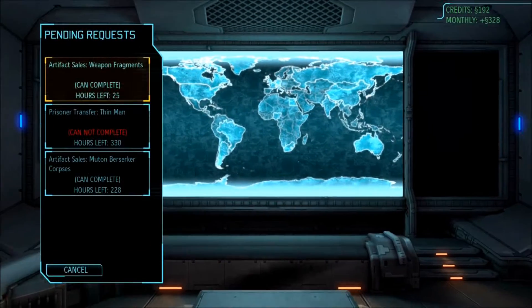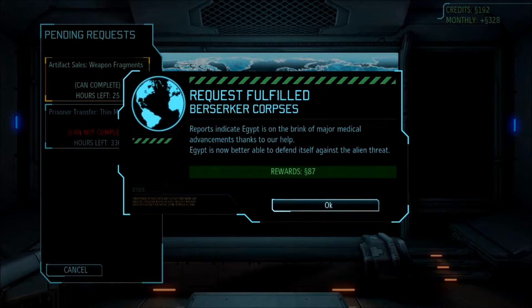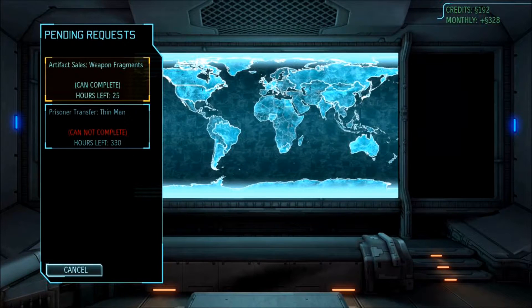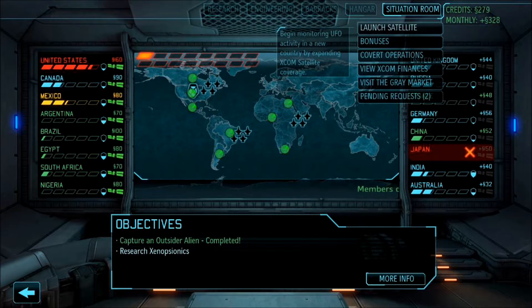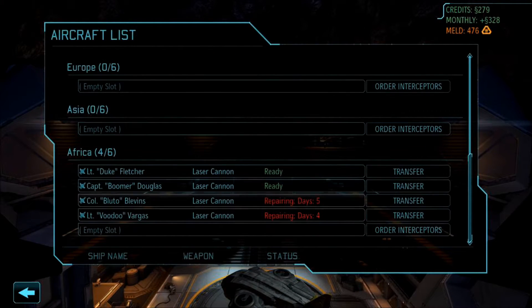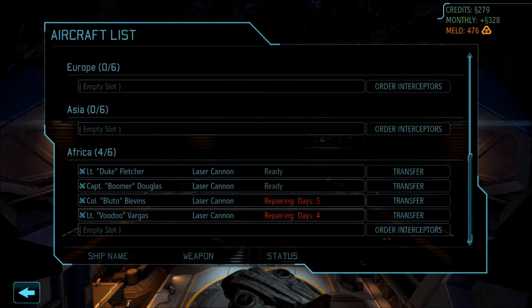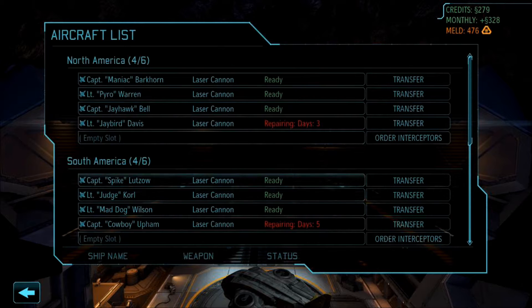Situation room pending requests — you can have our ten and give us 87 credits. That was for Egypt, so Egypt's shield is getting up there pretty good. What do we have for hangars? Aircraft — two down here, three ready, three ready. They're all going to be repaired shortly, so that'll be nice.